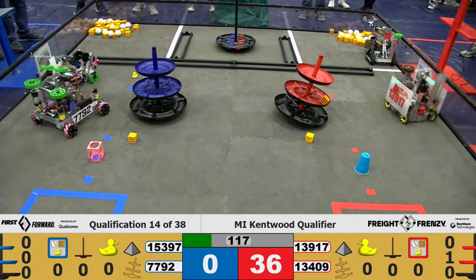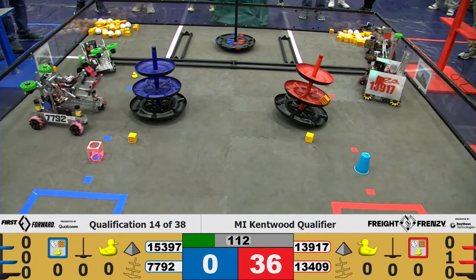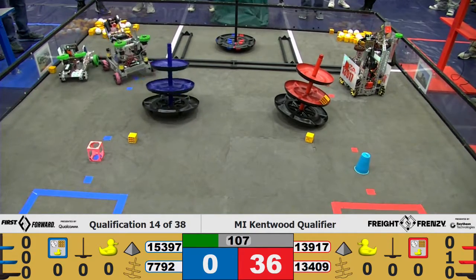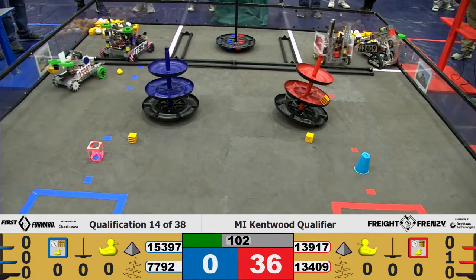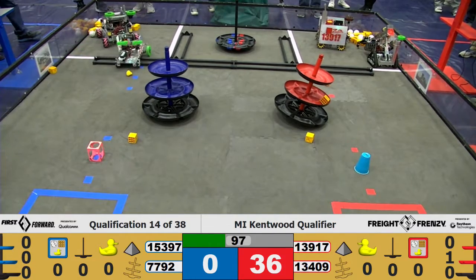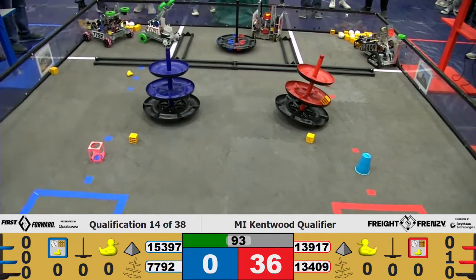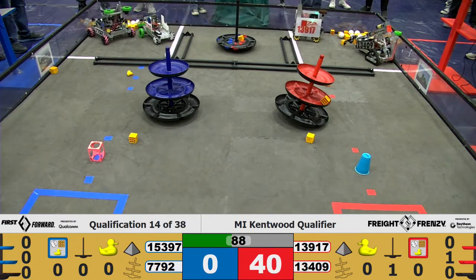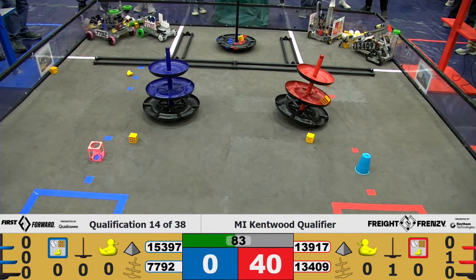All robots on the move. 13409 going off to get some cargo with 13917 maybe trying to enter the warehouse. 15397 trying to enter the warehouse, and 7792 trying to do the same. 7792 is making it over the gate. 13917 has picked up a block heading towards the shared shipping hub, and successfully dropping off on their side of it.